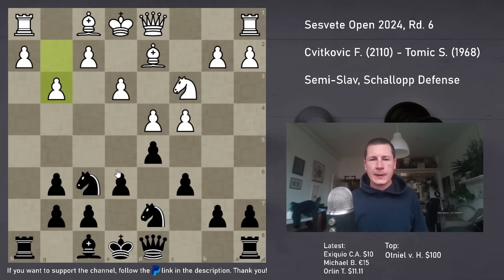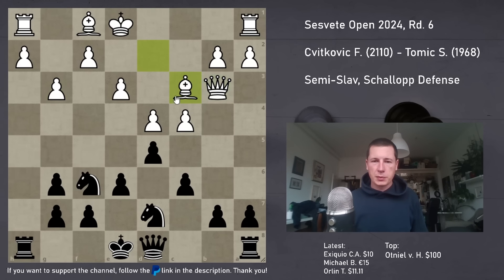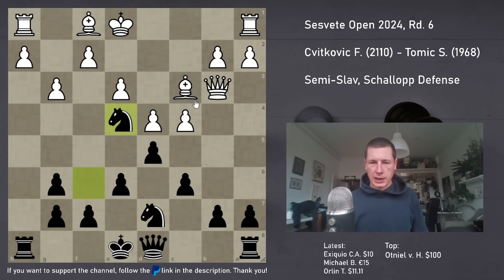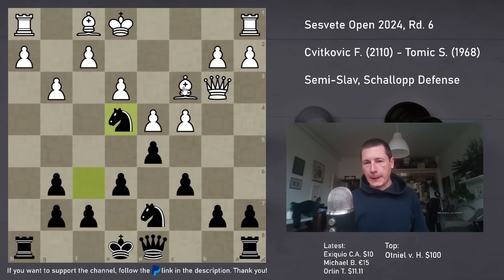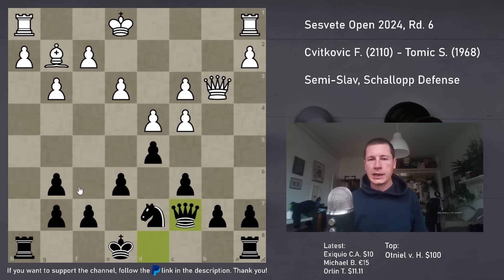Now Black could play Bb4, which goes into a quick draw - or on the highest level, it should be a quick draw. Bb4, Qb3, Bxb3, Nxe4. White really cannot afford to move this bishop again - and even if white did, where would the bishop go? After Bb4, I could consider something like c5 or a5. So after Bg2, Black just takes the knight. After Bc3, Qc7 - it should be very, very equal.